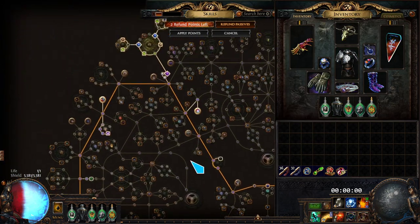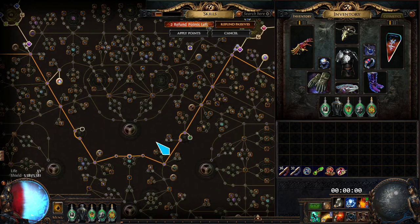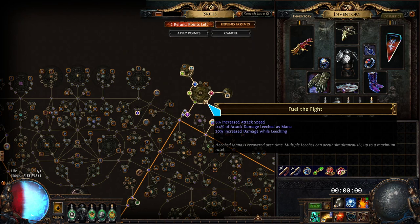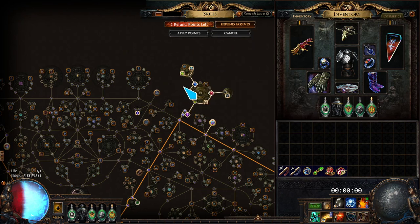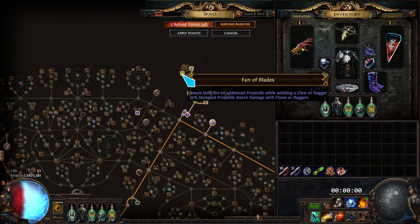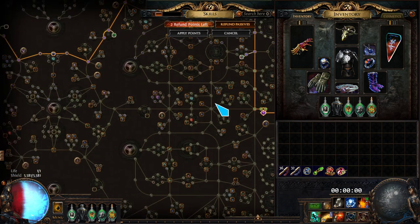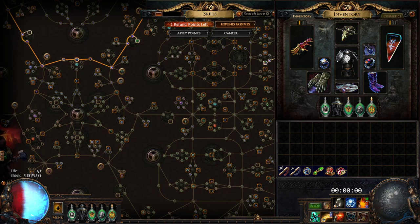I'm probably forgetting some stuff, but if you have any questions leave them in the comments. I will link the PoB down there, and I'll try to leave some kind of breakdown in the notes of the PoB for how to get each projectile and what each source comes from. I think the max you can get is like 24 or 25 if you really want to push the projectiles. Thanks for watching, bye!